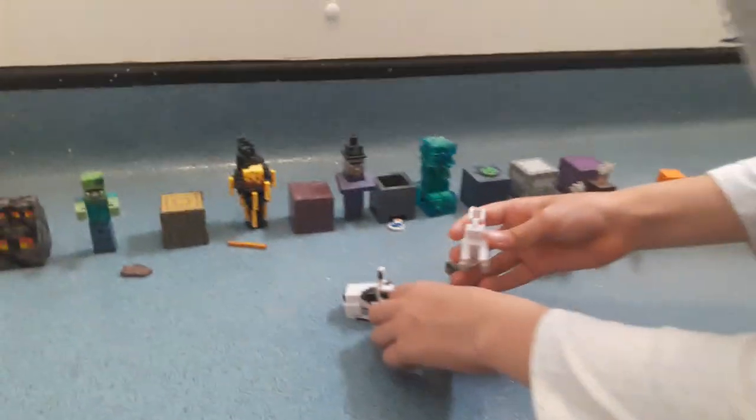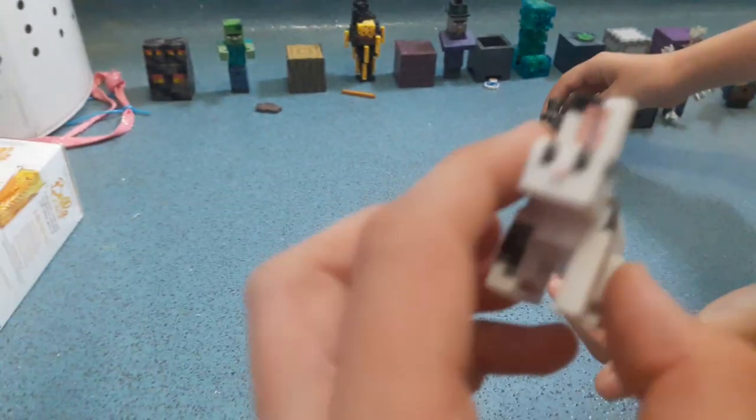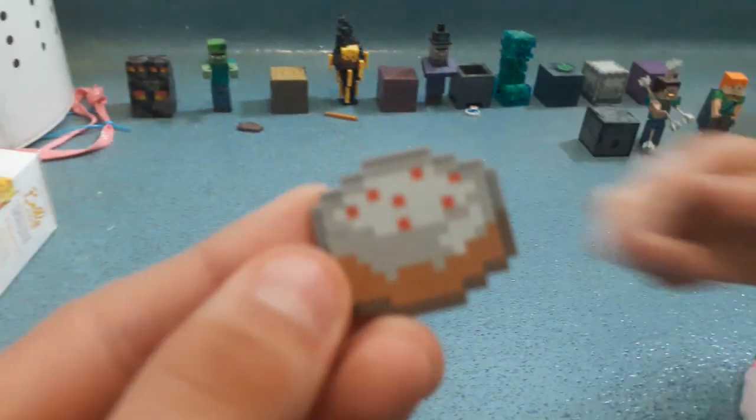We have three bunnies — the white bunny, the whitish-blackish bunny, and the brownish-blackish bunny, that's my favourite. And they also come with a delicious cake. I don't know why they come with a cake — it's because they probably always want to eat the cake.